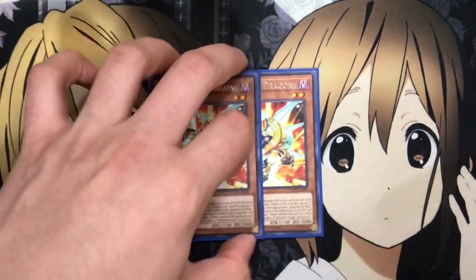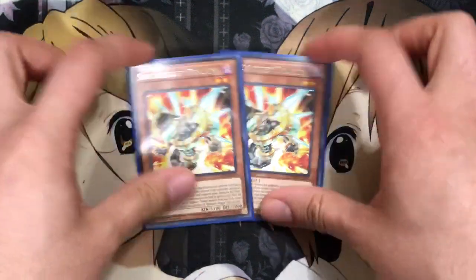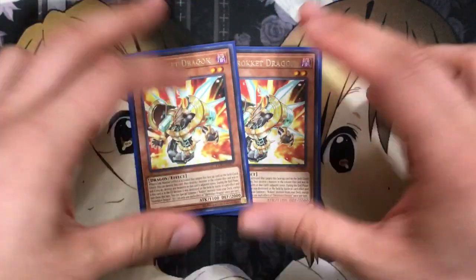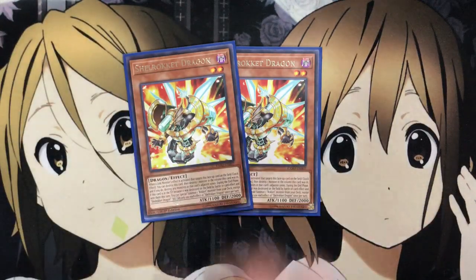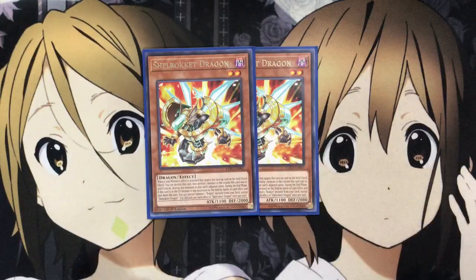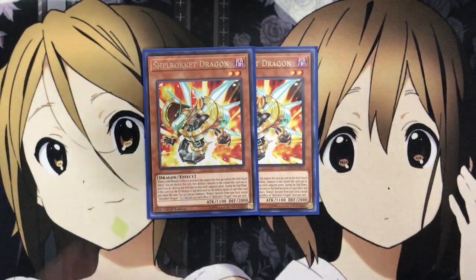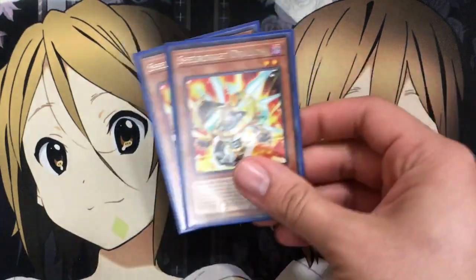And also two Shell Rokket Dragons. With this one, you can destroy this card, then destroy one monster in the column this card was in, and if you do, destroy any monsters in the adjacent zones. Kind of a heavy hitter for sure, but situational - that's why I only run two of them. But 2,000 defense, so good to sit on as well. It doesn't work as much as the whole column effect or just a spell trap or monster effect, so just a two-of.